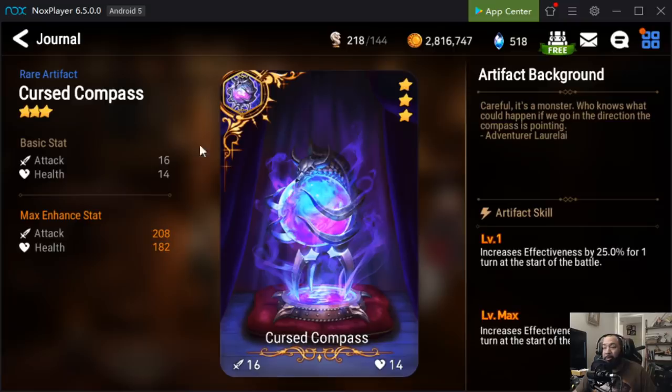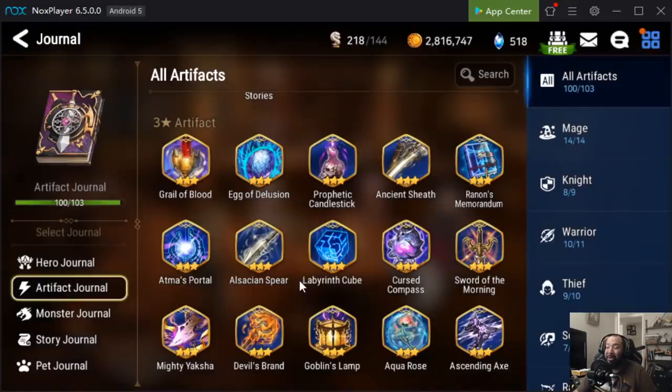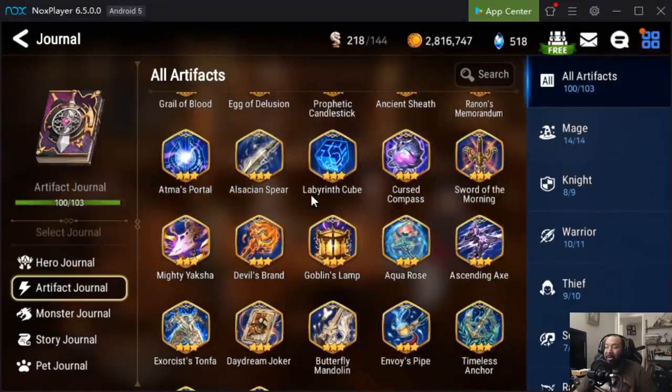Sort of the Morning is just an honorable mention — I want to test it on regular Cartuja, but until I do I have no opinion on it. That's just a hard sell until I figure it out. Mighty Yaksha is a skip, Devil's Brand is definitely a skip, Goblin's Lamp is trash, and Aqua Rose is so situational it's not worth mentioning.